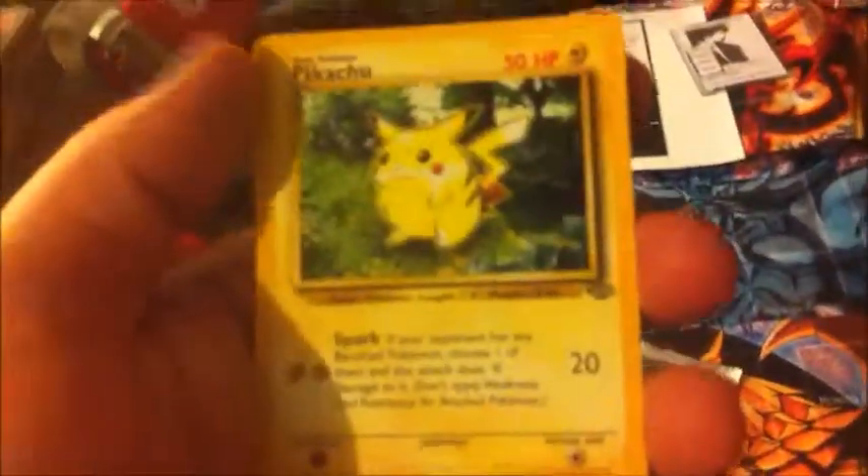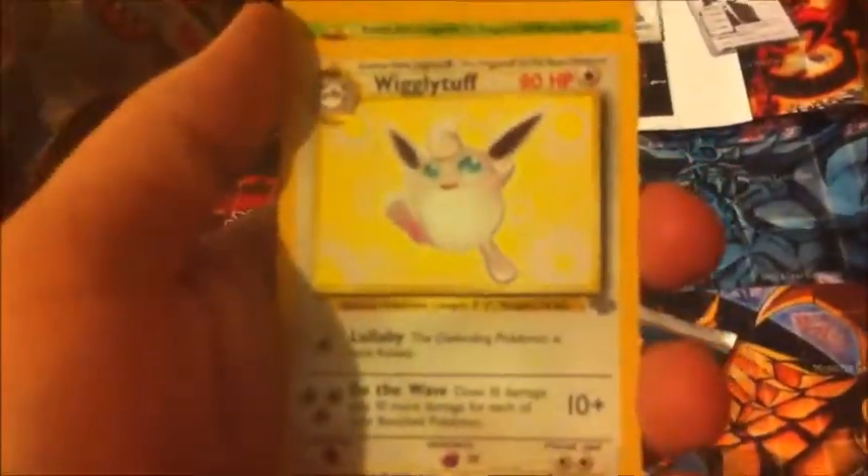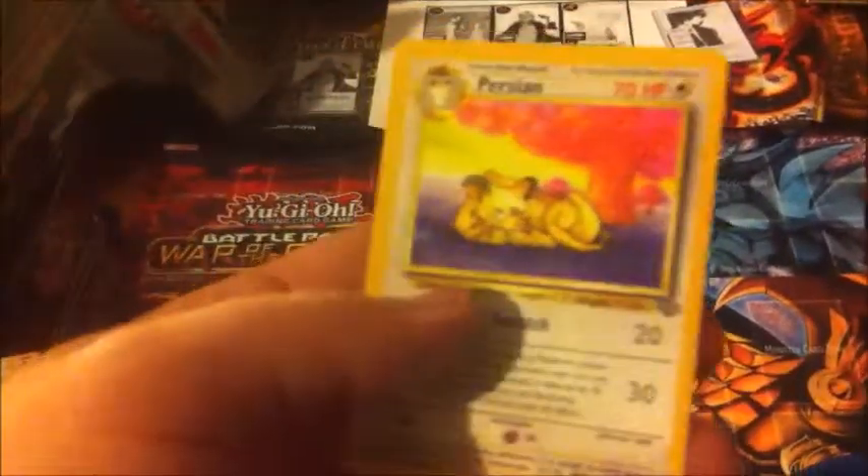Alright, trying to save the pack the best possible. We got Meowth, Mankey, Goldeen, Pikachu, Oddish, Pokeball, Eevee. Wigglytuff is our rare. Exeggutor, Primeape — and cool, we got Persian and Meowth in the same pack, so that's pretty cool.